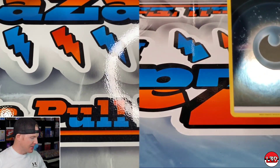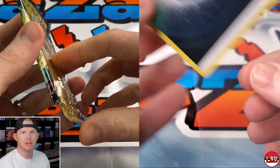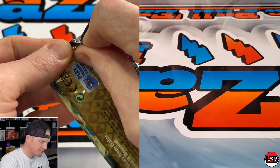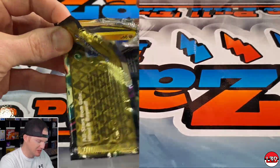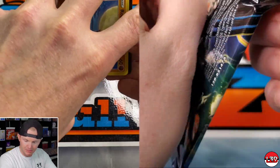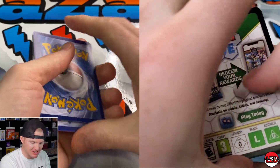All right, here we go guys — last pack magic! I hope you guys enjoyed this video so far. We're definitely going to be opening some more Crown Zenith — this is just a little taste of what's to come. We've still got those collection boxes to do. This set's releasing for like six months. We're going to make some shorts of ETBs, so there will be plenty of Crown Zenith. Last pack — who's winning at this point? Last pack magic.